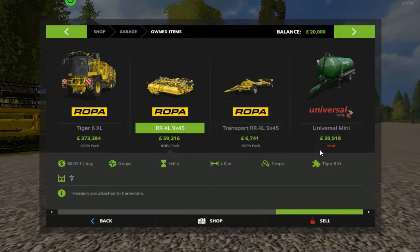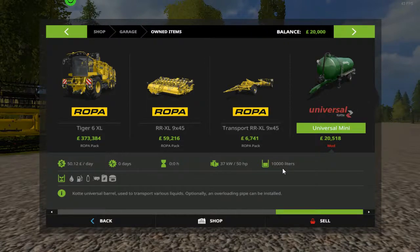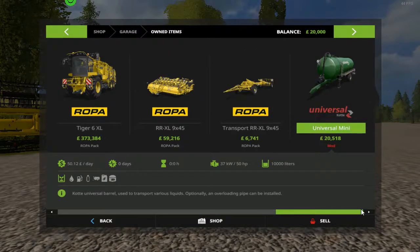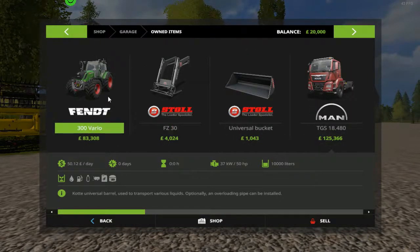The only mod pack I've got is the Goethe Universal one — a little water tank at 10,000 litres, which can carry water, fuel, milk, slurry, digestate, and liquid fertilizer. That is my starting equipment. I've got no big tractor, no ploughs, no cultivators, no fertilizers, no seeders — and I'm certainly going to need another tractor to even run that equipment. Because this Fendt is only 110 horsepower and it's not going to be enough for seeders and plowing.